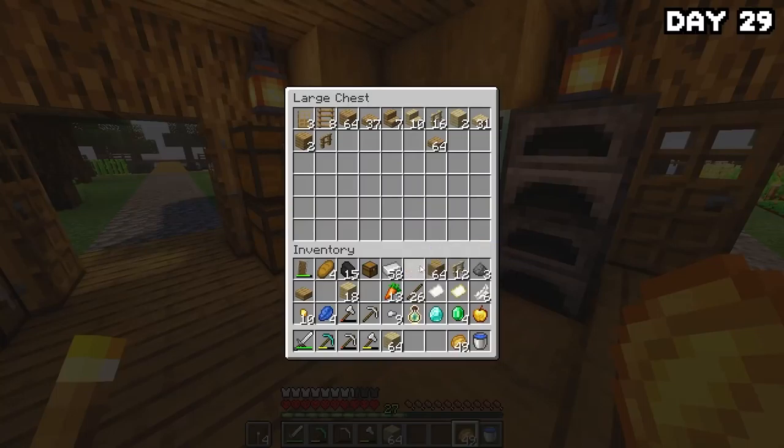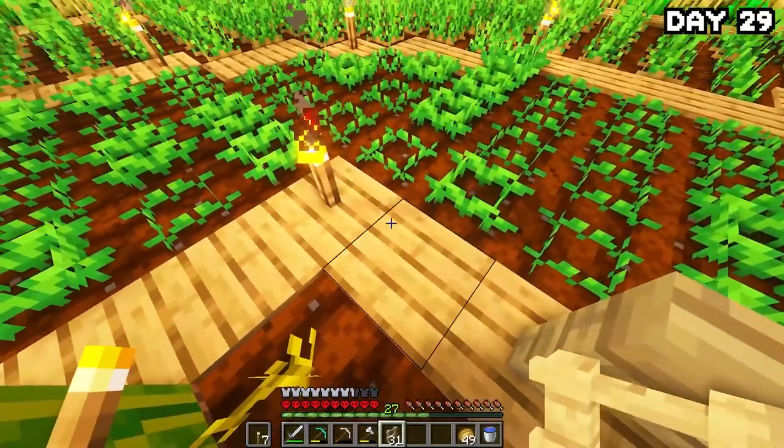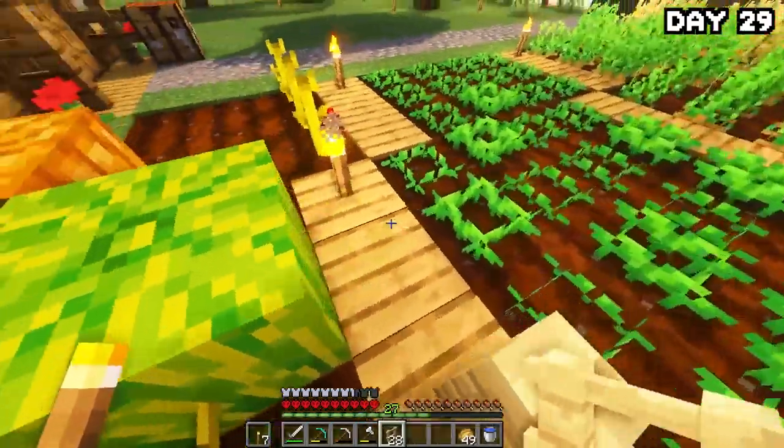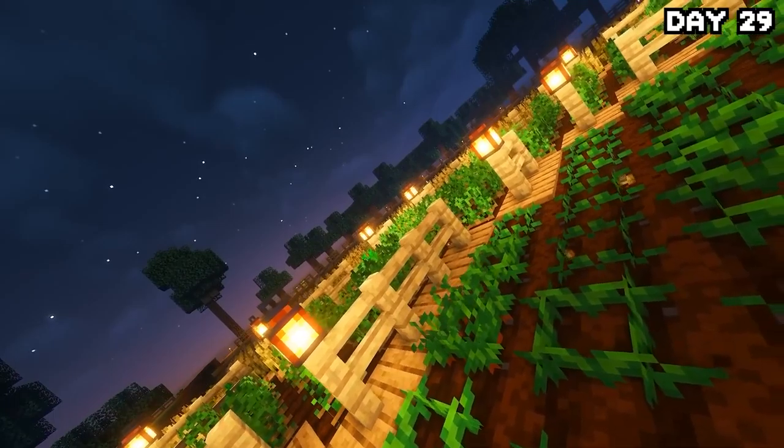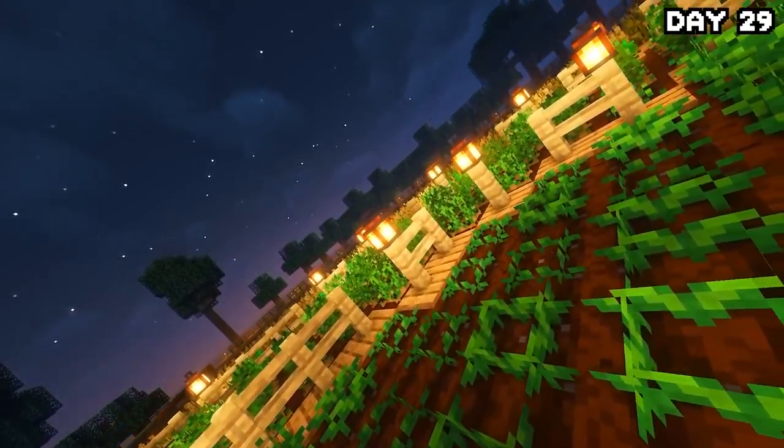I looted the rest of the ship — didn't have much except a zombie trap. I headed home, stored everything, crafted some fences to place around my farm followed by a few lanterns on top of them. Boom, there we go. It looks really nice — kind of unusual but I love it. It looks very symmetrical, it just looks good.